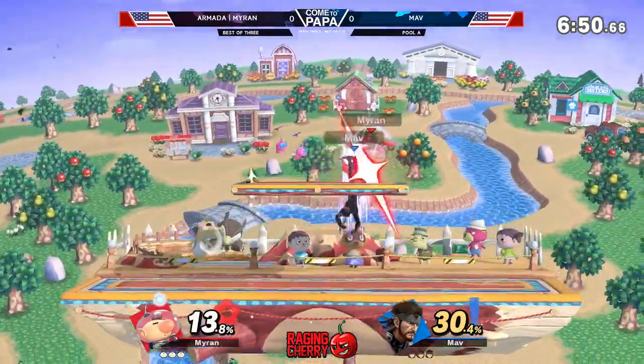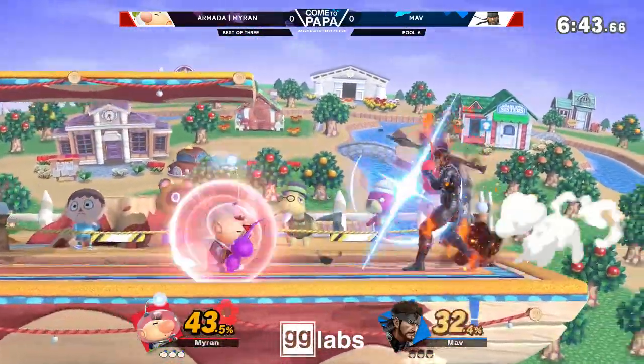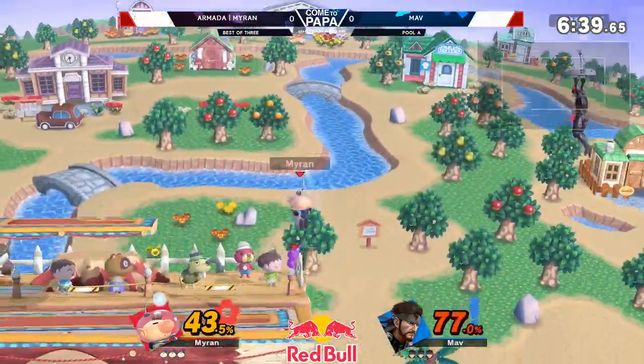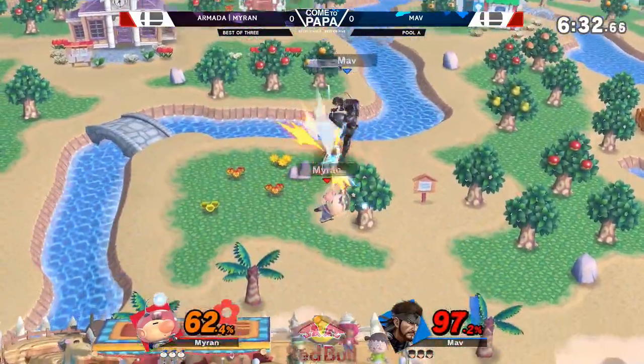Because it's a very aggressive game to begin with. And so even look at this — these guys are already in each other's face, but they're still zoning. Just like we said, we already see damage from Mav on Myron early, and he's sitting pretty right now. Purple Pikmin just saving his life right there.